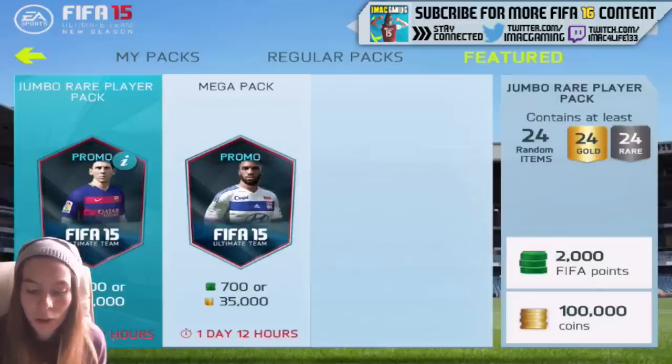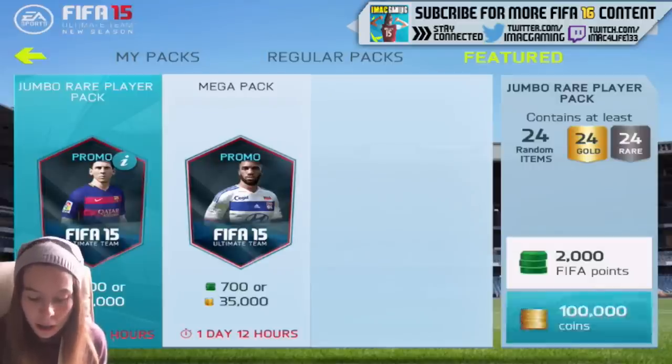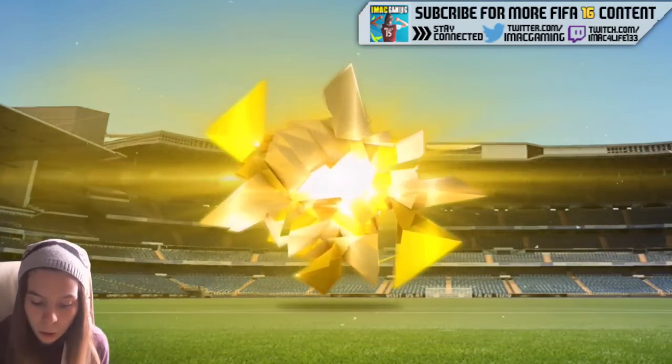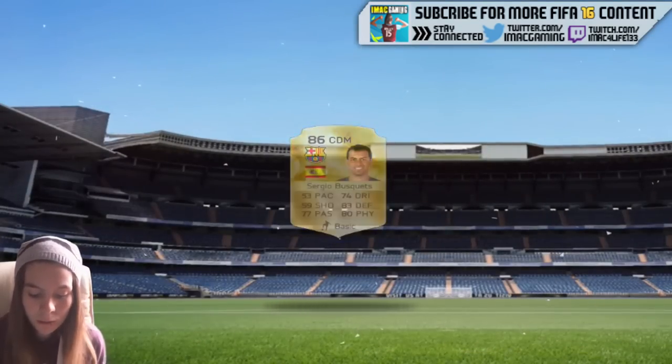Today we're going to do a six million coin pack opening and we're lucky we've got these 100k packs. Hopefully we can get that purple Ibra or that purple Aguero, which should be incredible.